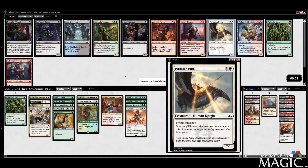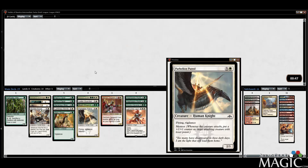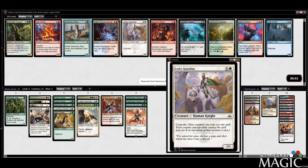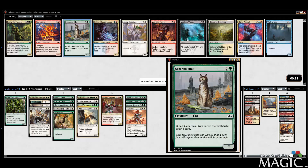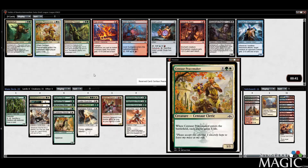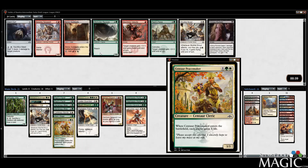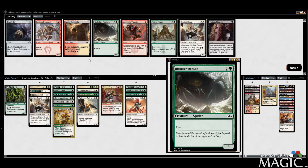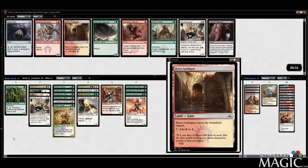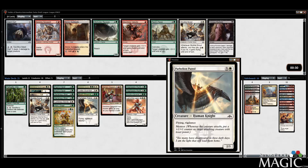We do need our curve to get a little bit better. Patrol — Parheelion — good. Taking it over Vine, never looking back. Generous Stray or third Guildgate? I think we're just desperate enough for playables where we should take this over the Guildgate. We need to make sure we have enough. Peacemaker is kind of exactly what we're looking for, so happily take that.